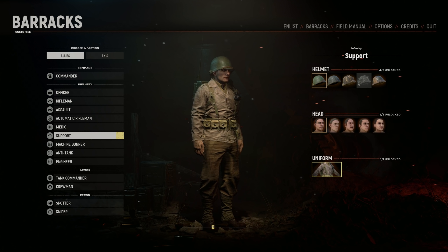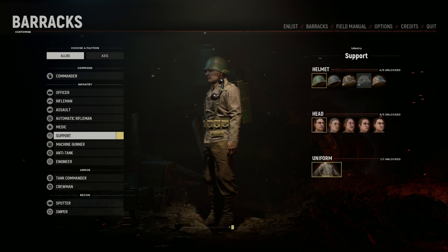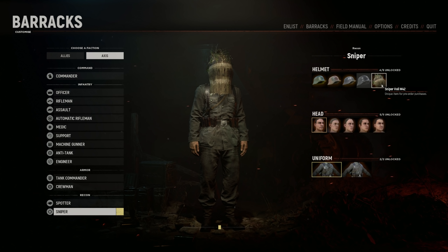Also, can we just talk about this background music and effects? They're fantastic. What do we have for the Axis? For the sniper — let's go with the ghillie style veil, the '42 veil.